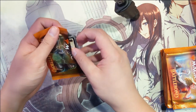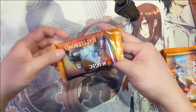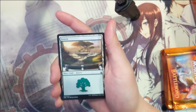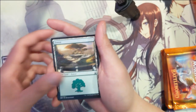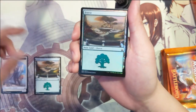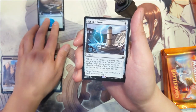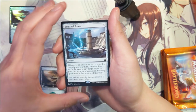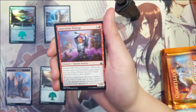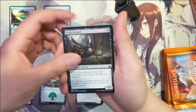We don't know how to take our winnings and run — we're gonna keep pressing our luck and keep going for more. Alright, so we do have a foil forest; the lands are pretty cool in this set. Then we've got Sentinel Tower, Impetuous Protege, Proud Mentor, and Slum Reaper.